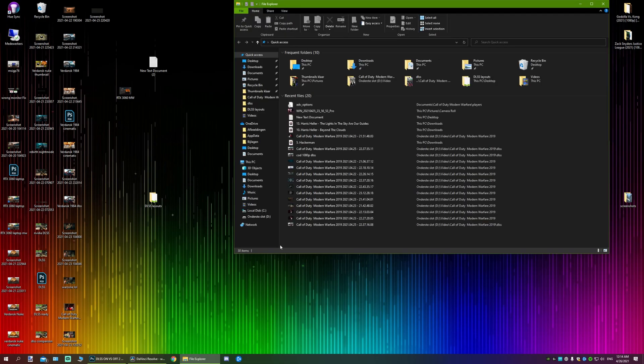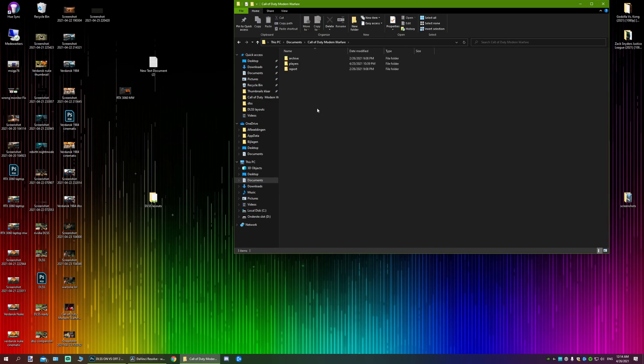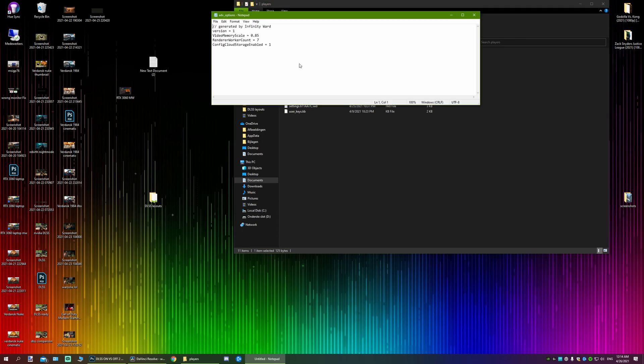Here is a possible fix for your FPS not gaining any increase. Go to your computer, go to Documents, Modern Warfare, Players, Advanced Options. You want to change this number — just add a single digit. Like make seven into eight, or make four into five. Don't overdo it.